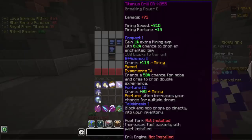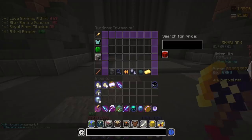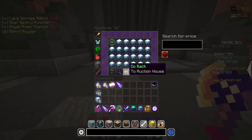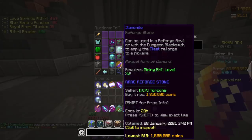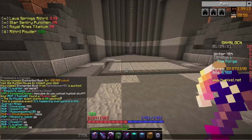A couple more things we need to do. We need to buy the diamond knight reforge stone. Let me search for it on the auction house. Diamond knight - lowest price. Did someone just get Phoenix in my lobby? What? Are you kidding me? He got an Epic Phoenix just while I'm recording this clip. That's actually ridiculous.